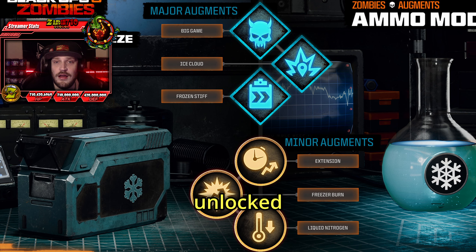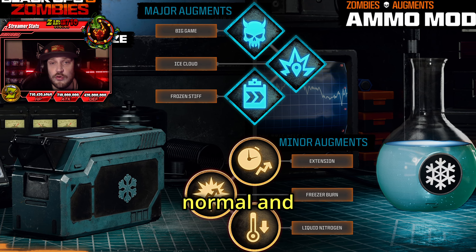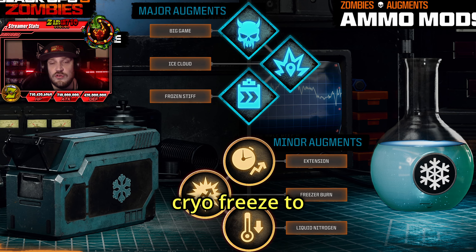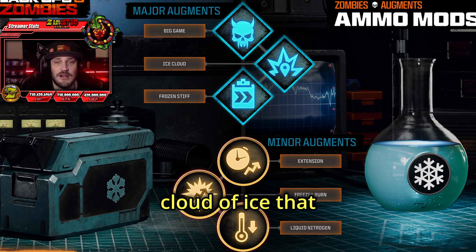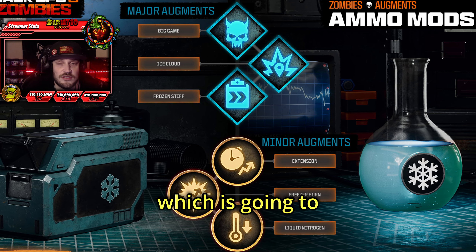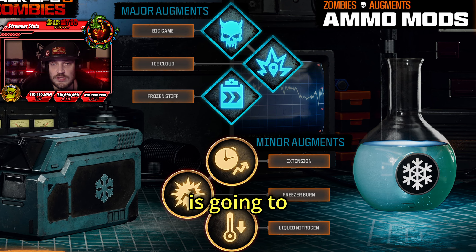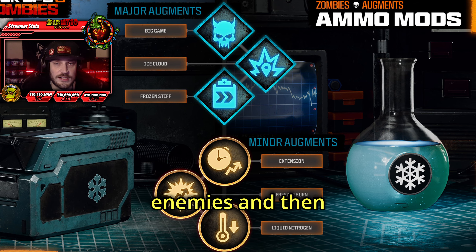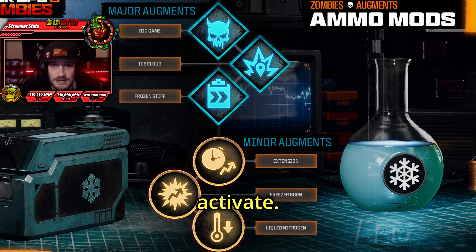Next up, we have Cryo Freeze, which is unlocked at level 14. This deals frost damage and gives each bullet a chance to slow normal and special enemies. Major augments are: Big Game, which allows Cryo Freeze to slow elite enemies; Ice Cloud, which makes eliminated frozen zombies create a cloud of ice that slows any zombies that walk inside it; and Frozen Stiff, which freezes zombies in place. Minor augments are: Extension, which slightly increases the slow duration; Freezer Burn, which slightly increases damage to frozen enemies; and Liquid Nitrogen, which significantly increases the chance that Cryo Freeze will activate.